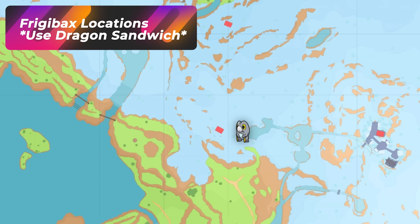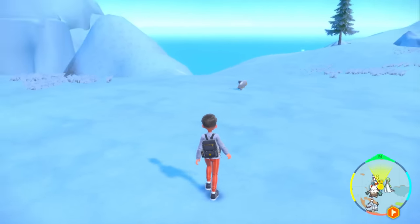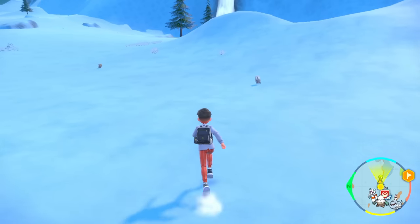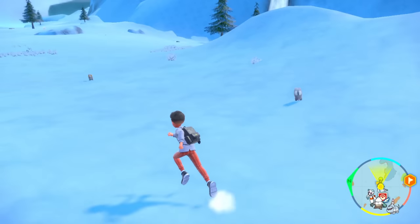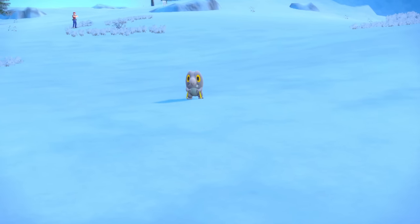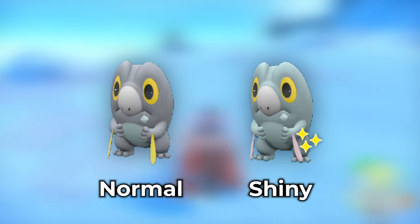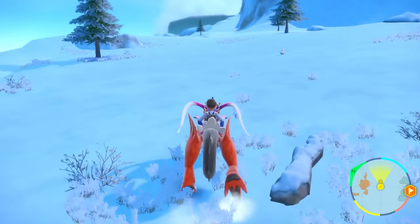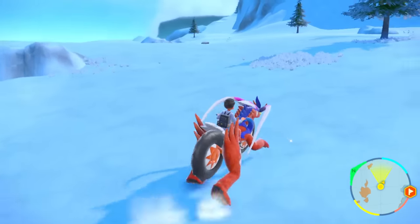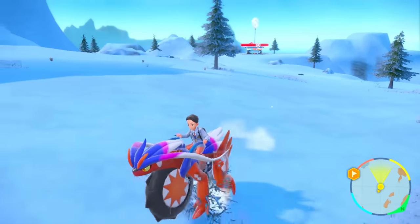For Frigibax, which is your dragon-ice pseudo-legendary, you're going to have to pop a dragon sandwich. When you do that and roam on the ice mountain, Frigibax is going to be spawning everywhere — no matter where you look, you're going to see Frigibax running around. Just keep walking until you spot it and pay attention to the little tassels on it. The shiny is shown here on screen. This is covered more in the dragon video.